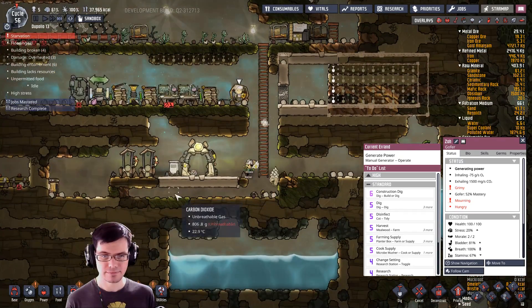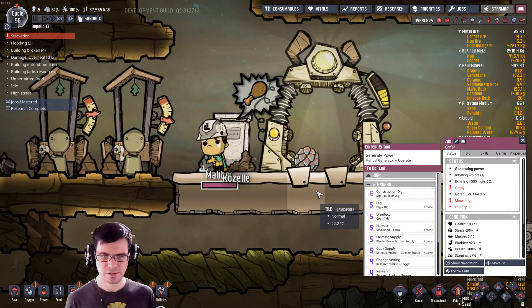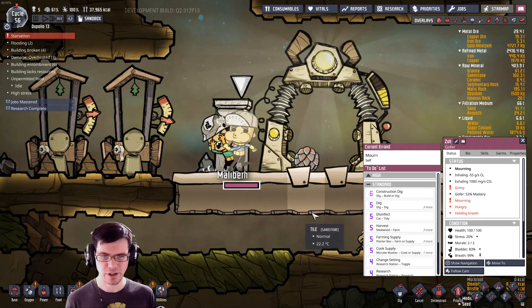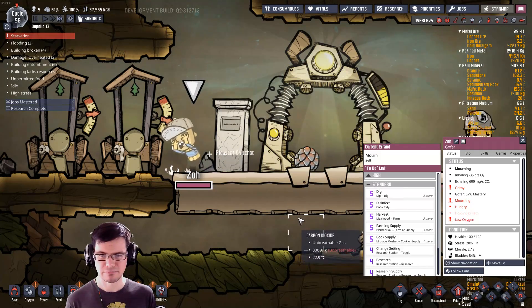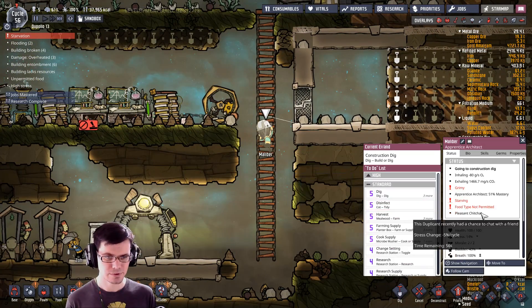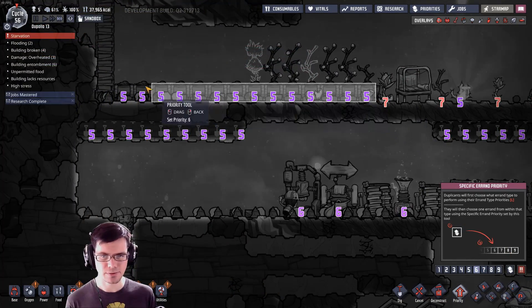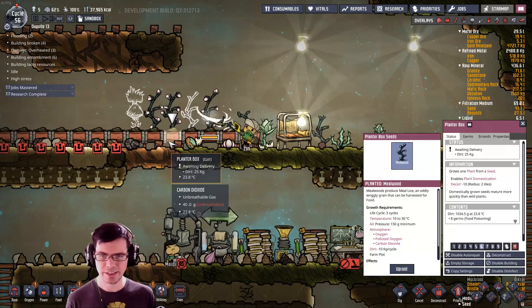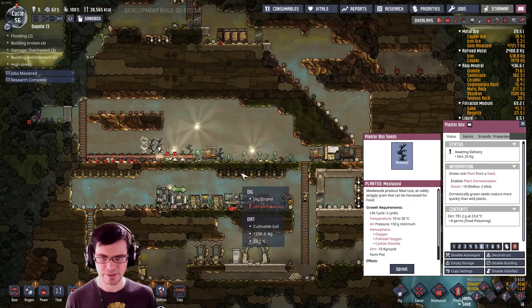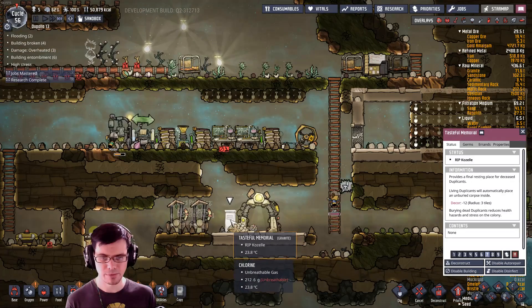He picked up a thousand grams right there. Everybody's sad. Who's starving now? Don't you die too — what's going on here? It's probably because this is too low. See, the planter boxes were too low, so the food was not a priority. That's what — I put those to priority seven so I'm going to make sure we pick them up. That's probably why he died.